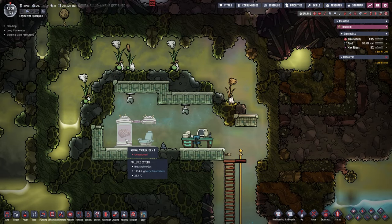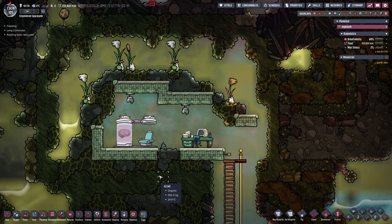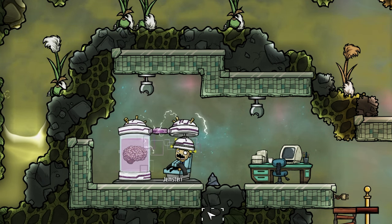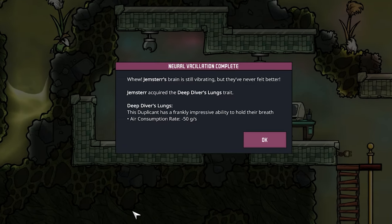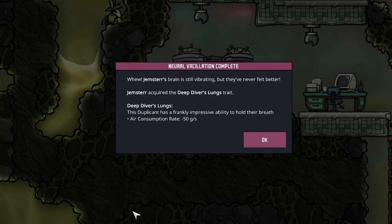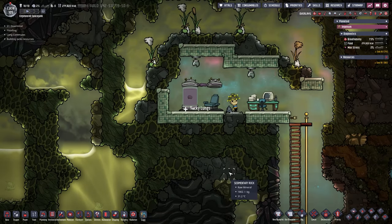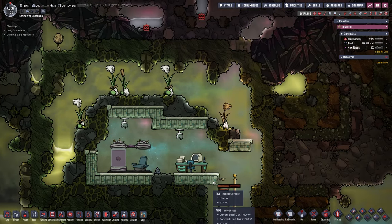This area is now unlocked and we have a neural vacillator. Chemster, you are our guinea pig as usual. Let's put you in there and see what happens. Chemster is done — this duplicate has frankly impressive ability to hold their breath. Air consumption rate: negative 50 grams per second. That is a very good thing for a spacefarer, which he is eventually going to be. That worked out just fine.